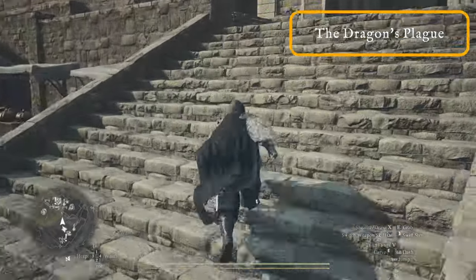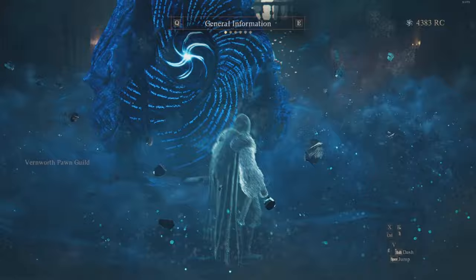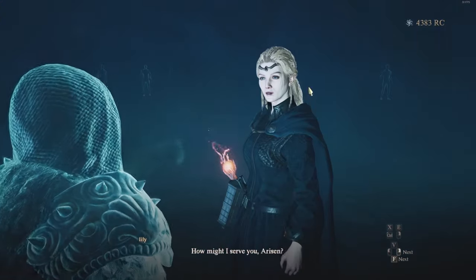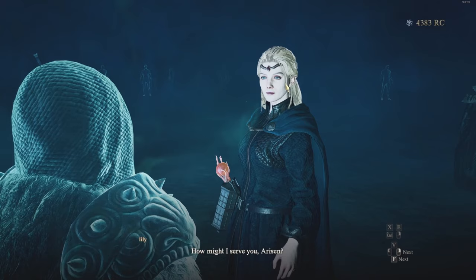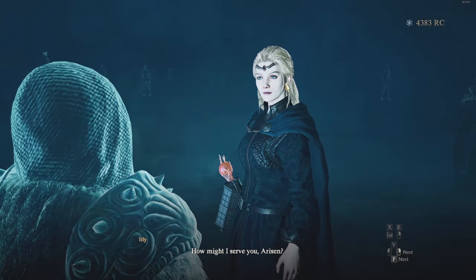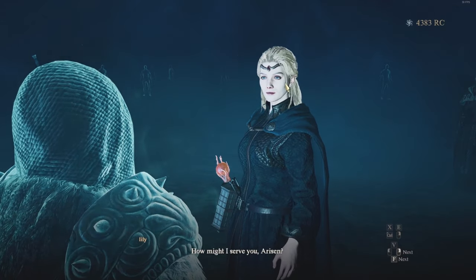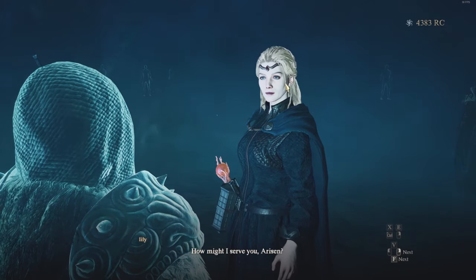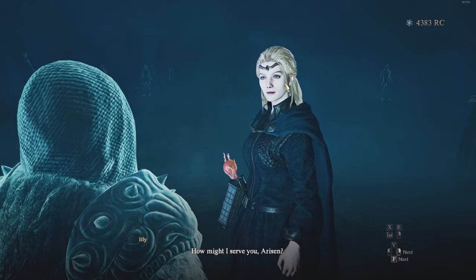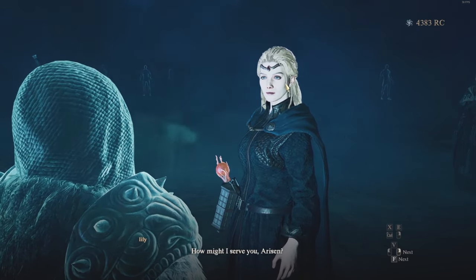One crucially important feature of Dragon's Dogma 2 is that pawns can get the Dragon's Plague, which happens when they go into the Rift and get infected. It's very simple to work out — just go up to them and interact. If their eyes have gone red instead of the normal blue, that means they have the Dragon's Plague, so do not hire them. What can happen is they go rogue, start ignoring the Arisen's commands, and eventually go on a rampage and kill all NPCs in the village or town you're in.